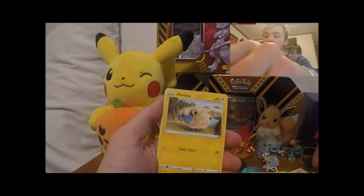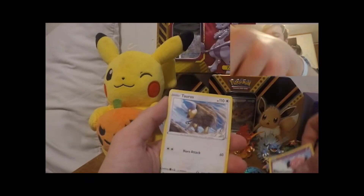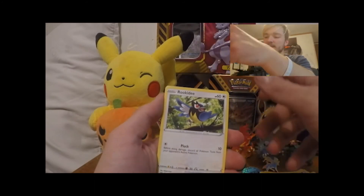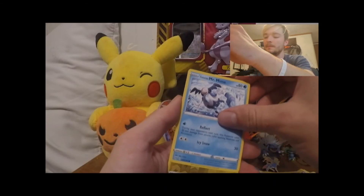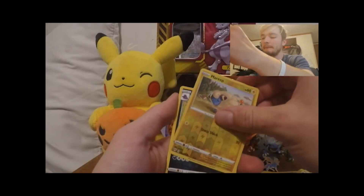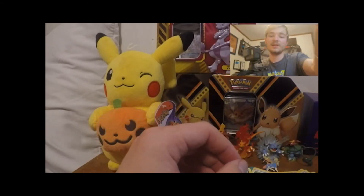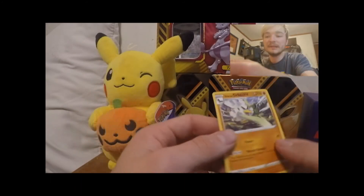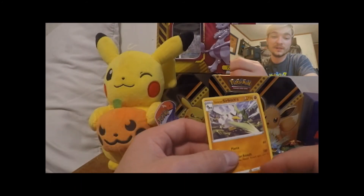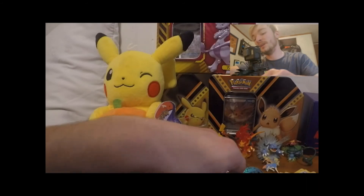This is our last pack. There's a Snorlax, Poros, Rookidee, Galarian Mr. Mime, a reverse Marnie, a Peep, and a non-holographic Morgrem. A little bit of a dud honestly. The best pull for me today might have been the Galarian Zigzagoon, just because I know that's the card we need for the binder. But hey, it's always fun opening cards.